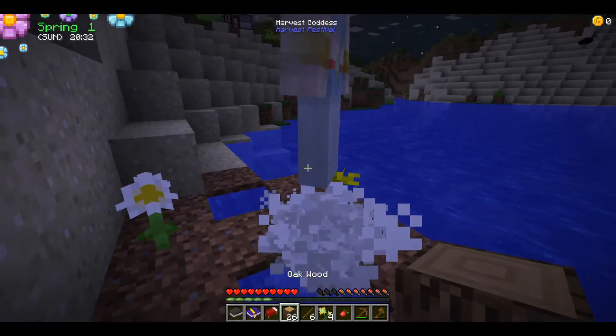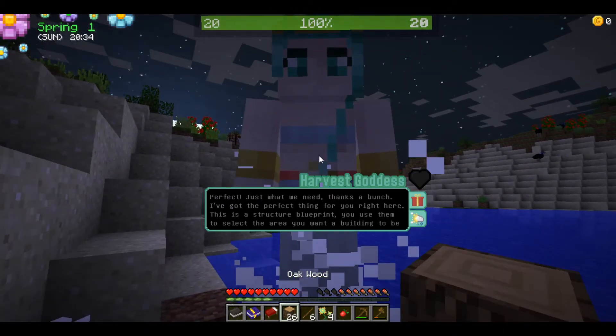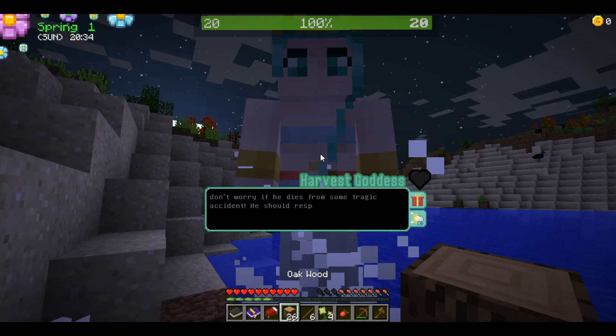She spawns at night — perfect. The Goddess gives me a structure blueprint: 'You use them to select the area you want built. You'll see a ghost image of a building when it's selected. Once you've found the spot, right click and Uliff will appear and start working on the building right away. You can queue up blueprints but only one can be built at a time. Don't worry if he dies — he'll respawn within the day.'